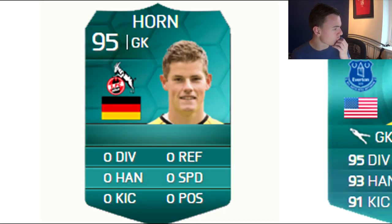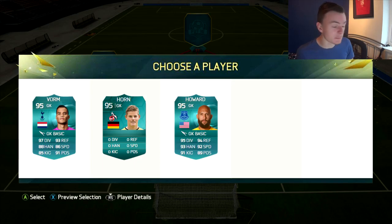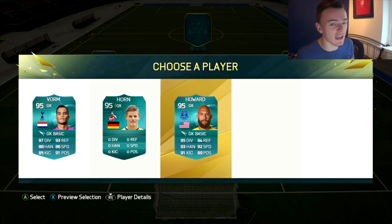All right then, so the goalkeeper. Does someone want to explain to me what happened to Horn's stats? I mean, the guy's name's Horn — we're not going to talk about that too much. It's a really tough choice between him and the rest of them. So we've got Vaughan and Howard. Howard's been on a lot of EA stuff for probably years. He's got his own Pro Inform card. So we're looking at two very tight stats: Vaughan's got better diving, better handling for Howard, better kicking for Howard, better reflexes, better speed. I'm going to have to go for Howard — he's just got a little bit of better stats that edge it from Vaughan.